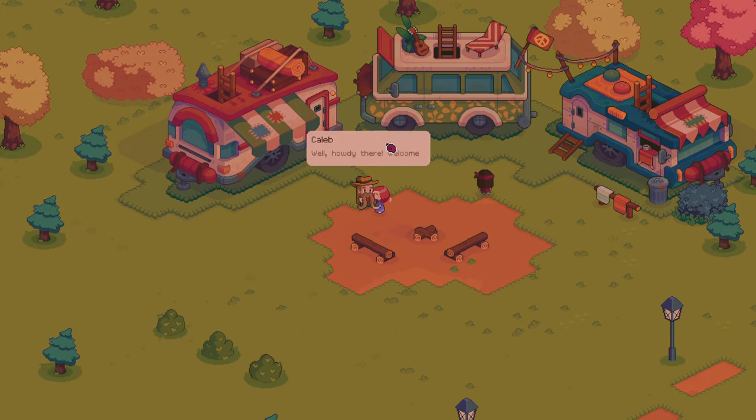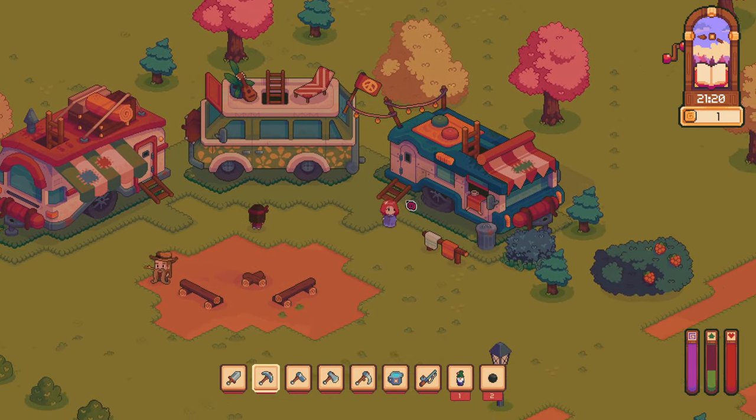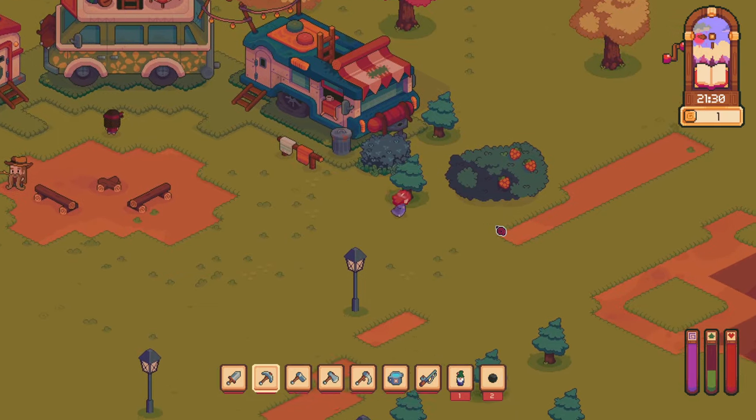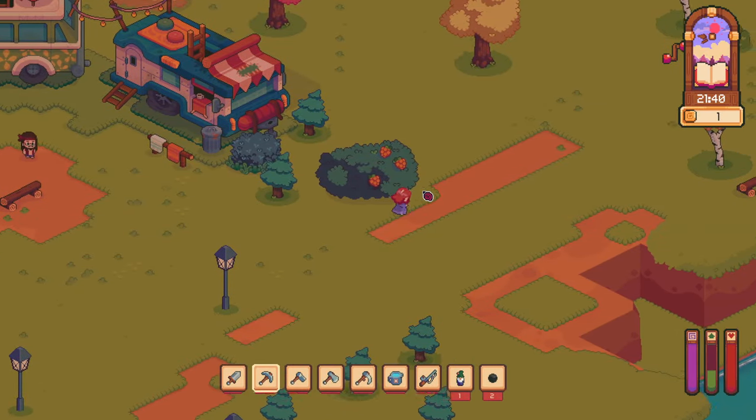And then we have Caleb. 'I'm Lily. I'm just passing through, exploring a little bit.' These two both like to play music. You guys both like to talk. Okay, so we're going to head to the dock here. It looks like the dock is pretty hopping.